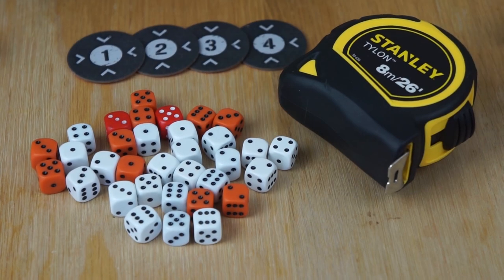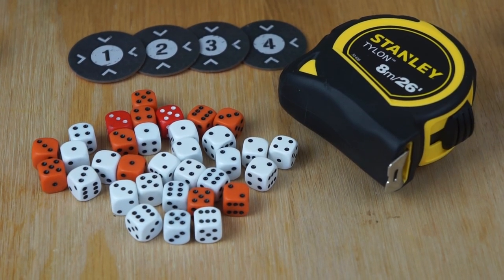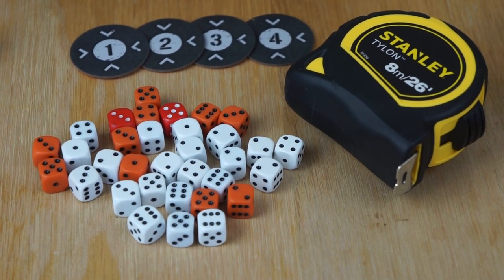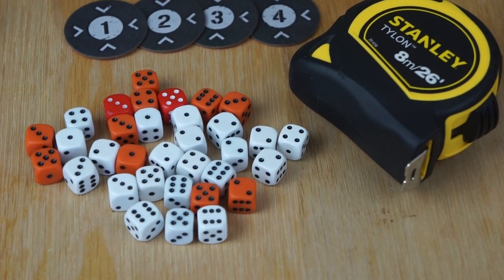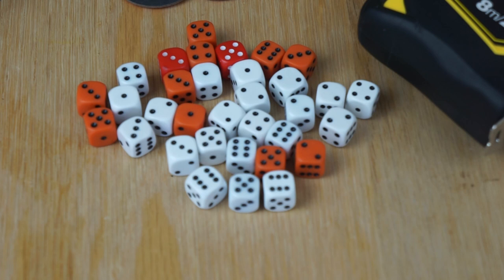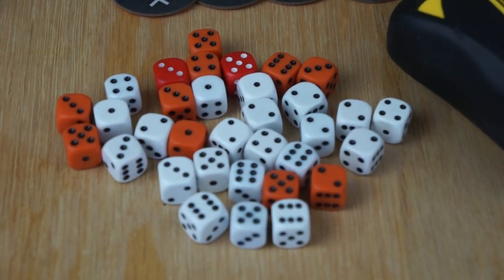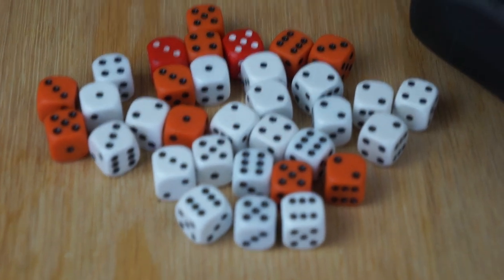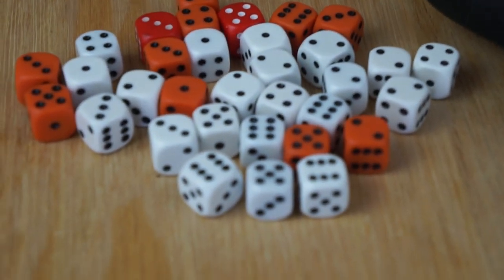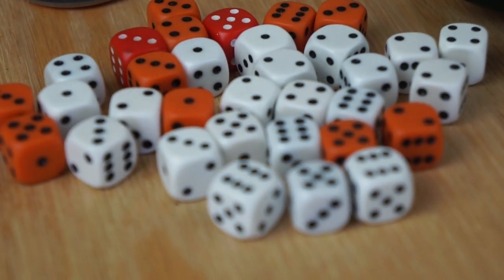So, you're going to need dice — a lot of dice. On the plus side, you only need one kind of die with the current edition: the standard six-sided die, or D6. All of the rolling in this game takes place using these. You may also find it useful to get these in a few different colours; that way, you can use one colour per player, and have an extra one or two for other purposes, such as differentiating between special weapons.